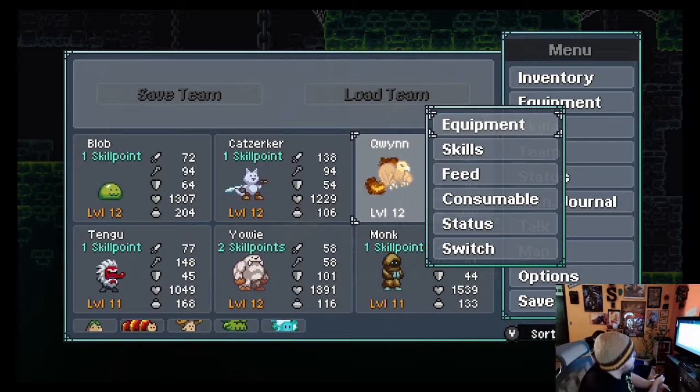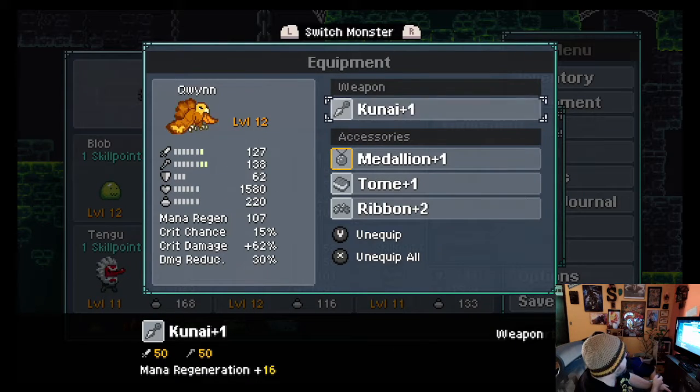That's kind of the skill system. The other thing that's really neat about this is an equipment-based system. You have a weapon slot and three accessories. If you look in the lower left-hand corner, you'll see where it has the weapon name and it's called plus one. That also shows the stat — 50 to attack both physical and magical, and mana regeneration 16. Remember how I talked about how the mana system can be augmented by items? This is part of it. Every monster has a certain amount of regeneration every turn, and this is a good way to augment it.